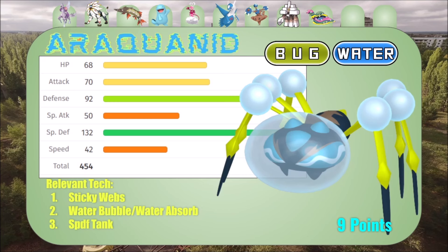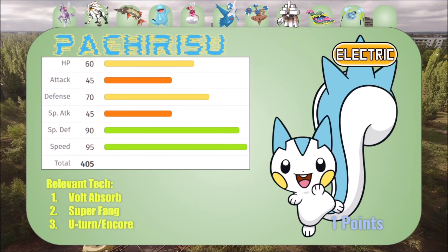The one pointer — we have Pachirisu, which in my opinion is the best one pointer on the board. It comes with Volt Absorb, Super Fang, U-Turn, and Encore — great utility with 95 speed. This thing could really make or break a matchup if someone's spamming electric types. It comes in and just soaks it all up, it does not care. Looks like you can't bring Regieleki against me, huh? That's what I'm saying — I will bring Pachirisu, don't think I won't.